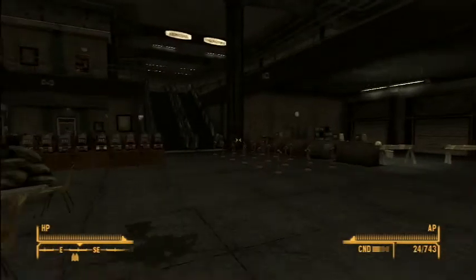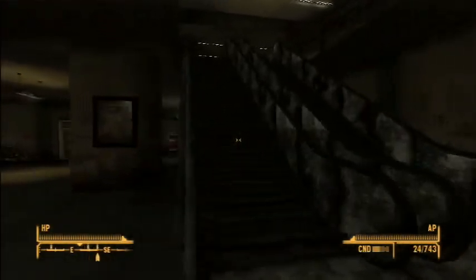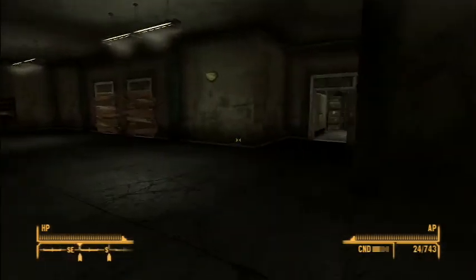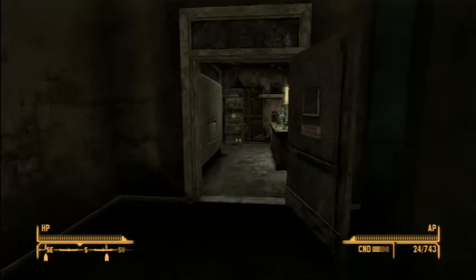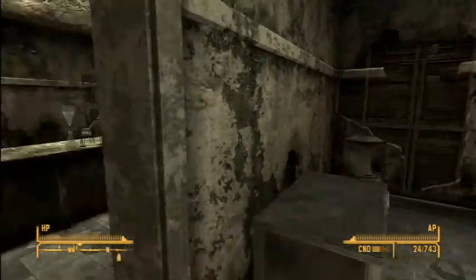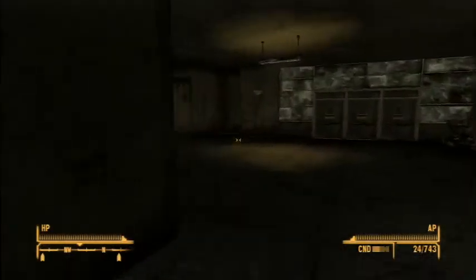We are inside the concourse at Camp McCarran and we need to go talk to the doctor, who is located just back here. He's not here. Neither of them are here. There's a lot more troops here than we thought. No wonder we couldn't hold Helios 1.